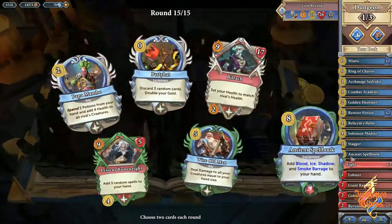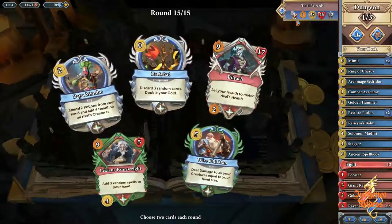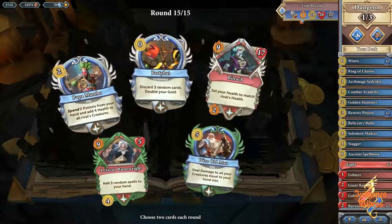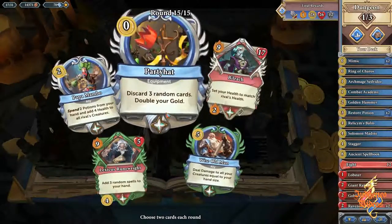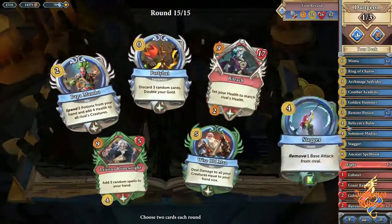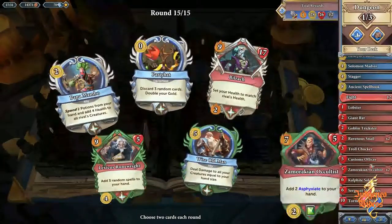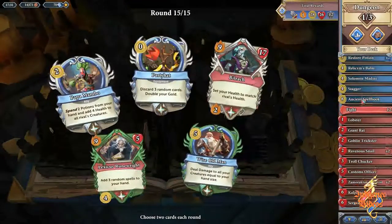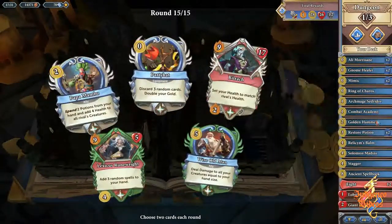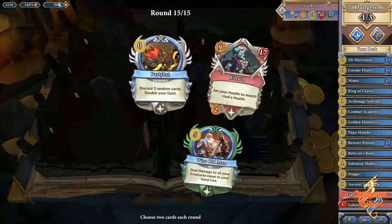We have a lot of gold, we only have one spare book. Billrack — we're not going to be able to play it. We have lots of weapons but none of them are very big; we only have one base attack gain — that's for Tormented Demon. Party Hat potentially, but I think we might actually go for another Papa Mambo deck. We have two potions here, one here, so that's four potions. Yeah, let's go Papa Mambo — screw it. Lexica's Room Rice is actually very good, and we don't think we need gold from Party Hats.